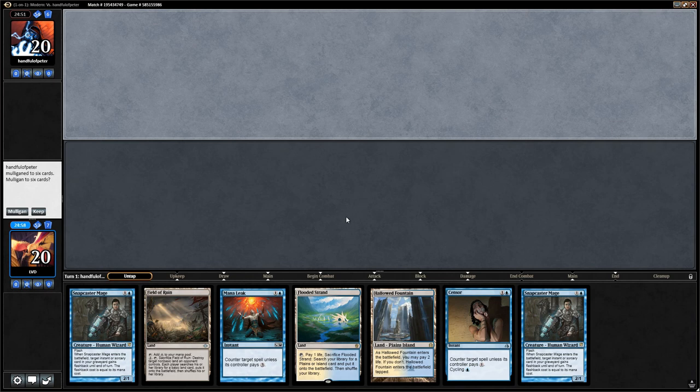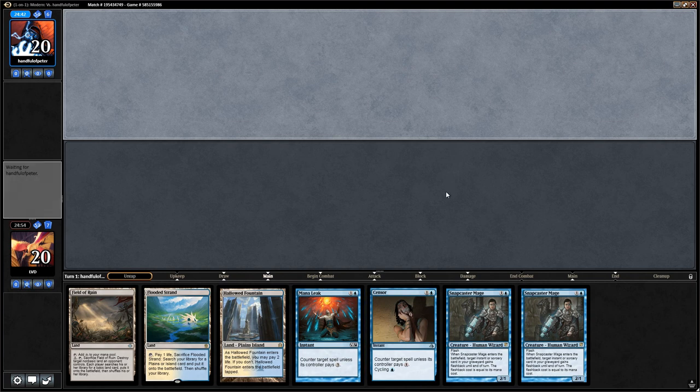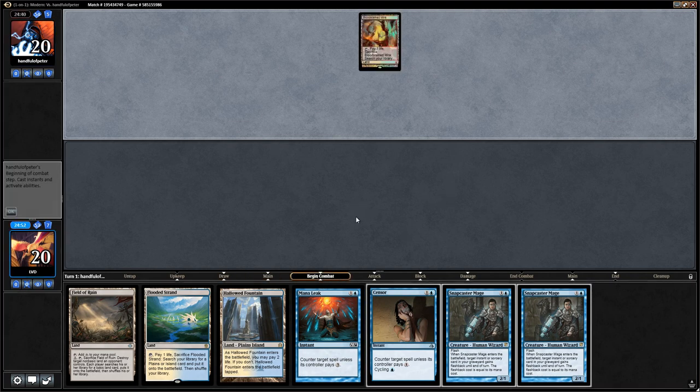We're on the draw and this hand looks okay — a bit weak on the draw since we have two counterspells and our opponent can easily play something through them before we get to cast them. But I don't think we can mulligan this hand. We'll probably end up cycling the Censor right away.